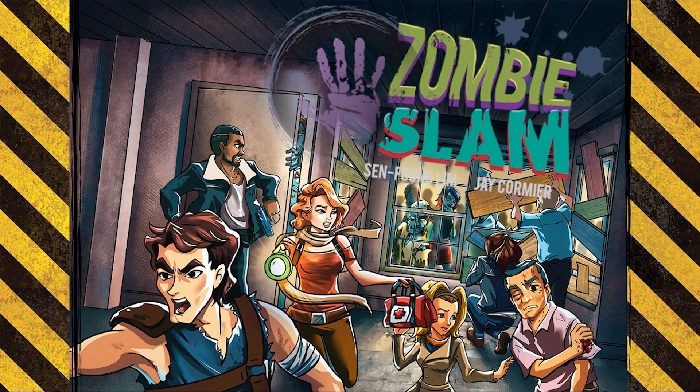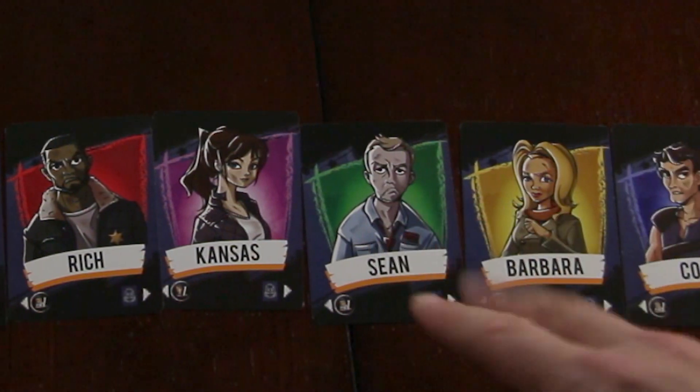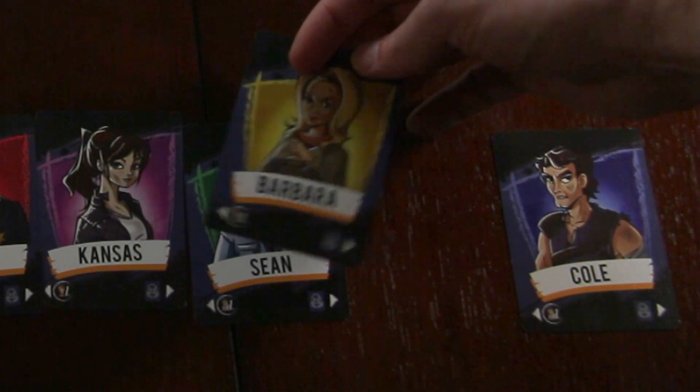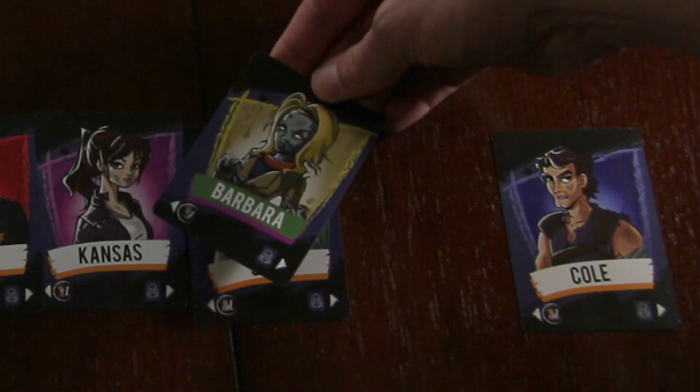Let's walk through how to play Zombie Slam. First, you're going to choose your character. Everyone takes whichever character they want, ensuring that their human survivor side is face up and not their zombie side yet.